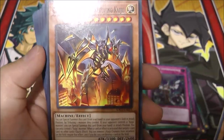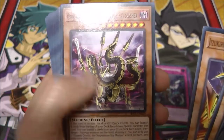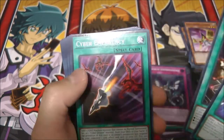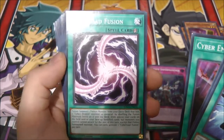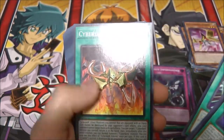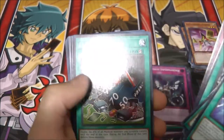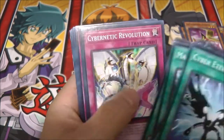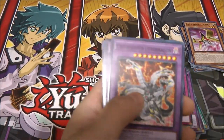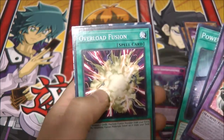We also have Jizukiru, the Star Destroying Kaiju — kind of reminds me of something from Godzilla — Gizmek Orochi the Serpentron Sky Slasher, and Gadarla. Now for the spell cards: Cyber Eternal, Cyber Repair Plant, Cyber Emergency, Cyber Load Fusion — one of the few cards I use in Duel Links and very helpful — Cyber Dark Impact, Cyber Dark Inferno, Future Fusion, Fusion Tag, Machine Duplication. For the trap cards: Cyber Dark Invasion, Limiter Removal, Cybernetic Revolution, Powerwall, Call of the Haunted, Paleozoic Canadia, Cybernetic Overflow. And for the Fusion cards: Chimeratech Overdragon, Cyber Darkness Dragon, Cyber Dark Dragon, Power Bond, and Overload Fusion.